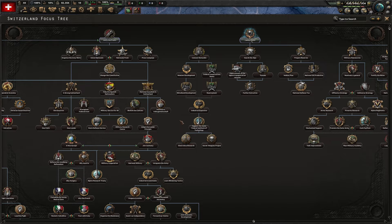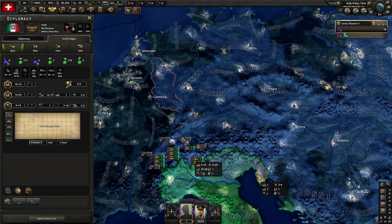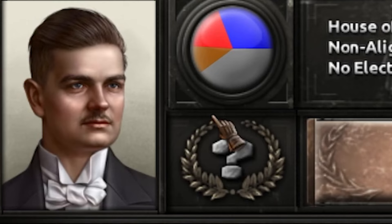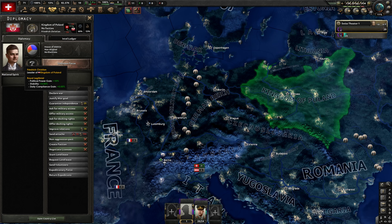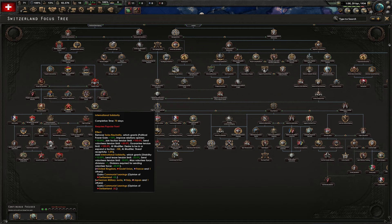I believe we could even beat Italy just because of their terrible leadership, despite them being slightly more powerful. We might have a better civilian economy than them, which is hilarious. The Kingdom of Poland crowned a king, and Germany might be going their monarchist path. So we might have a fun time removing monarchies left and right today as the communist Swiss.